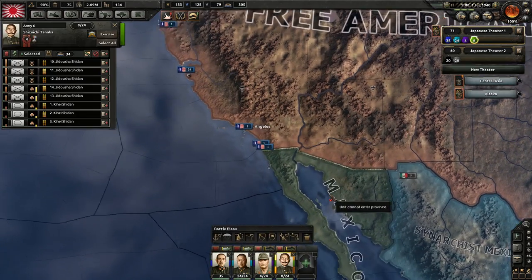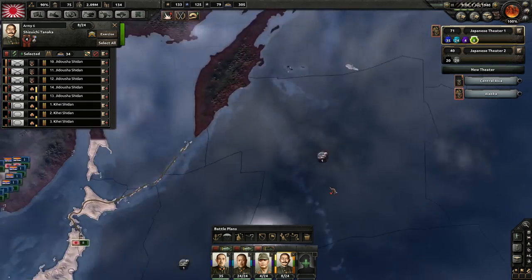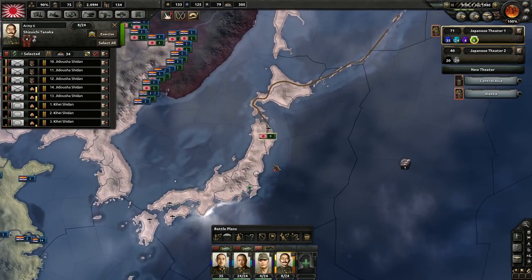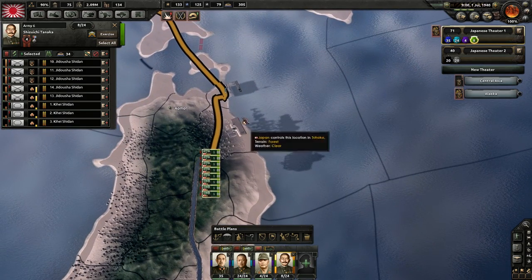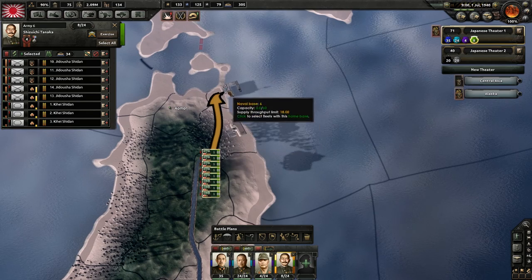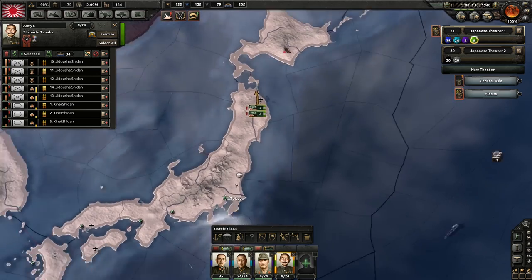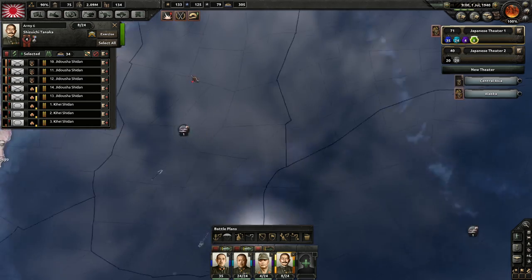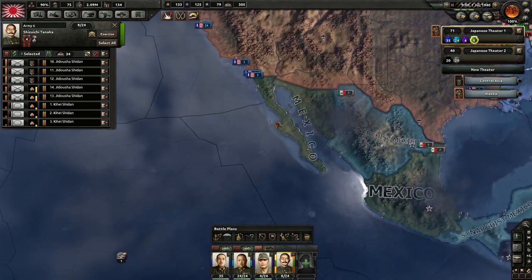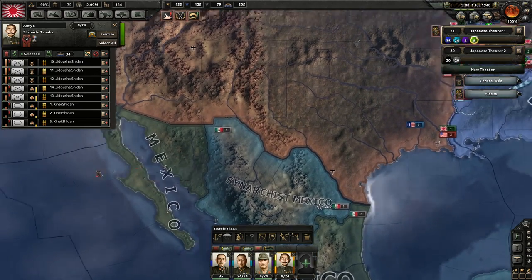I have an army here that we're going to be sending over. What I want to do is delete that front I set up because the AI is not moving these guys in a way I would want. So we are going to say strategic redeploy and move to this naval base. Once they're in that naval base, they can hop on ships and get across the Pacific. It's going to be a long ride, but hopefully they can get there in time.